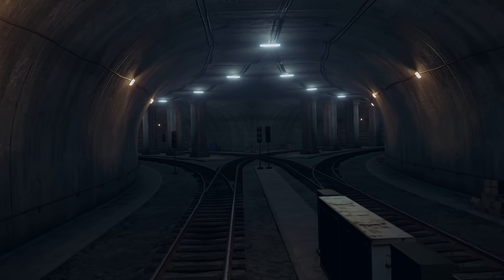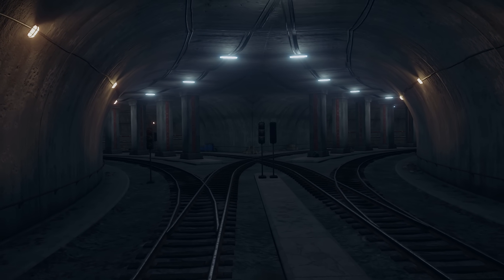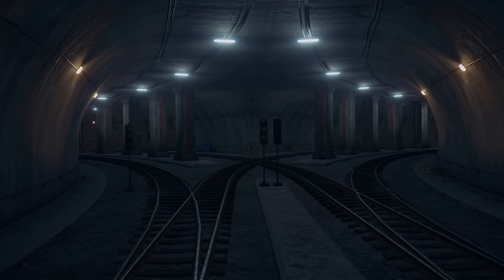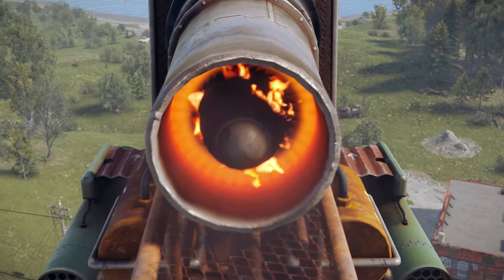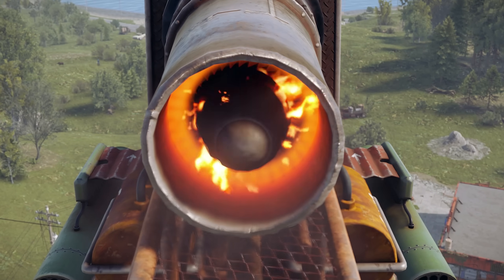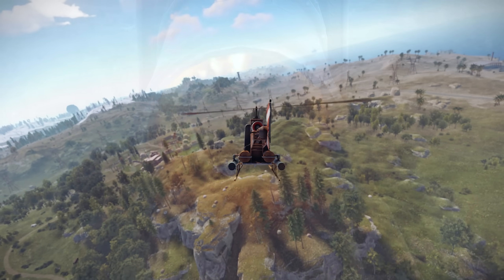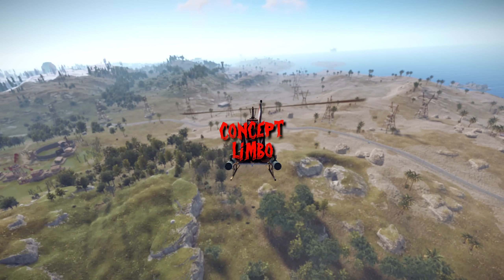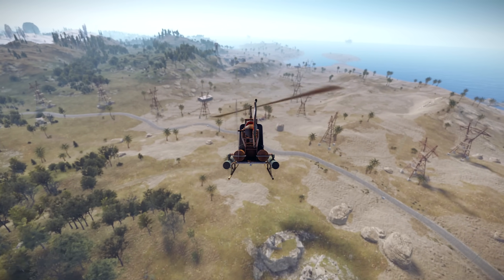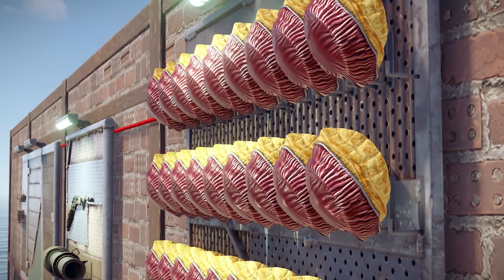Moving on to works in progress: the rail network link to connect above and below ground train tracks is planned sometime next month. There's a tutorial island which is having a lot of work done to it and should be in sometime this year. The nexus system to link up groups of servers is currently in a bit of concept limbo — not sure when that's going to happen.